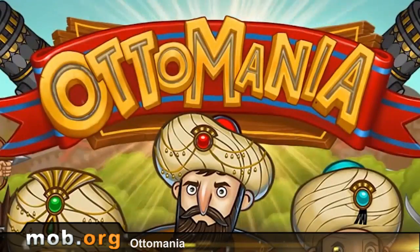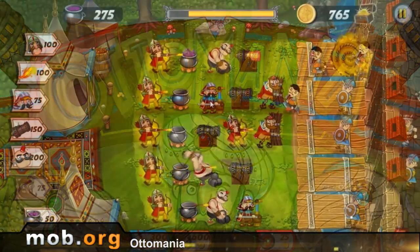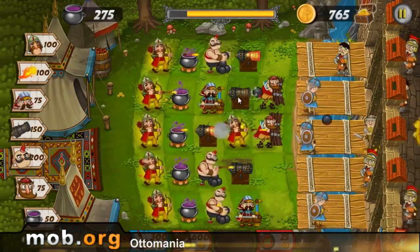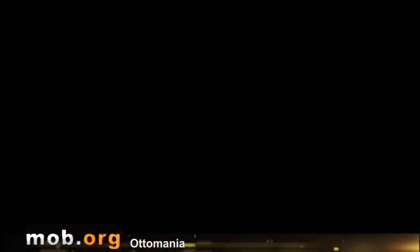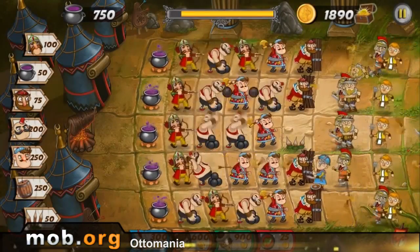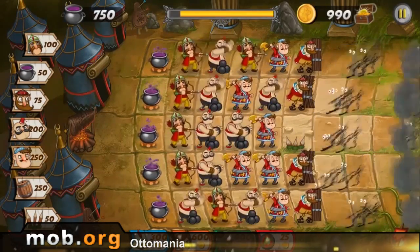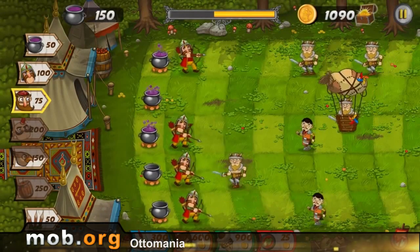Our fourth game today is called Automania. It's clearly a clone of Plants vs. Zombies, only it's about some Mongol dudes. You have waves of stomping guys with swords trying to get to your tents, and you place your Saracens to prevent them from crushing you. You have pots of food instead of sunflowers, and archers instead of peas.